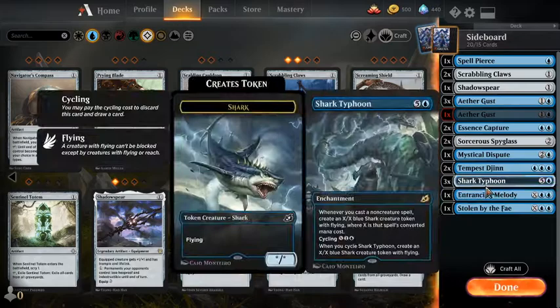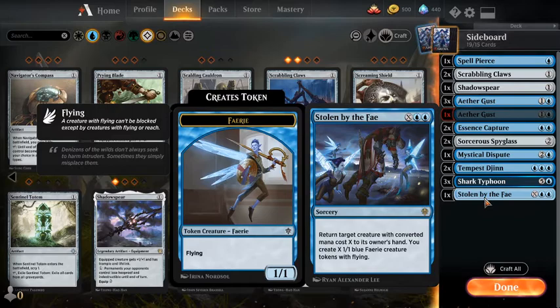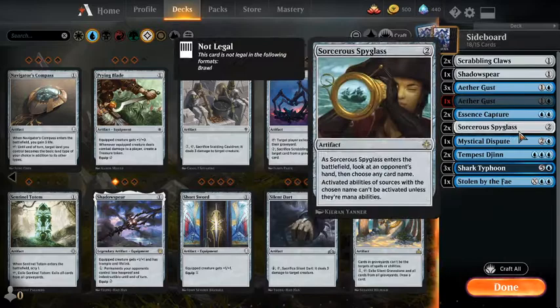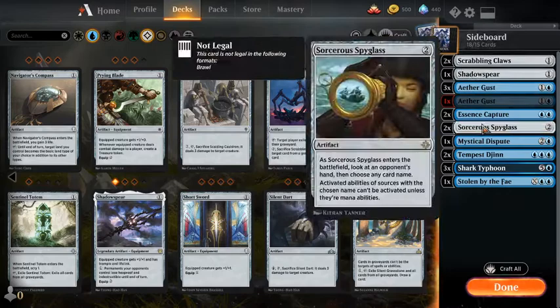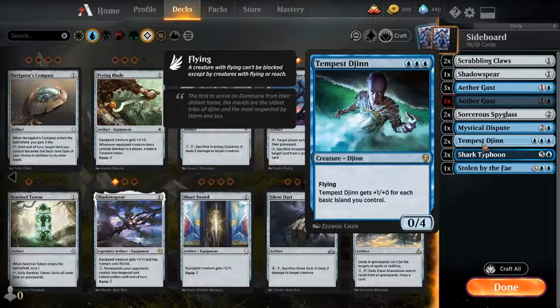We can bounce a reasonable creature and now have a fairly large amount of creatures they need to have answers for — none of them being threatening individually, but the threat coming from the numbers. I don't think we're actually going to want the Spell Pierce. Yeah, we want those. I think we want this, though I'm not 100%. Essence Capture is kind of greedy as much as I like it. And I think we go down to one Tempest Djinn just to have one pretty big threat we can bring in.